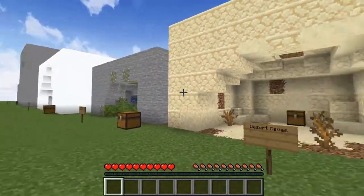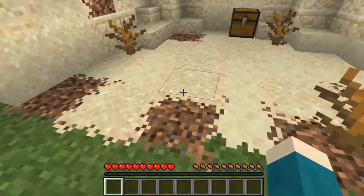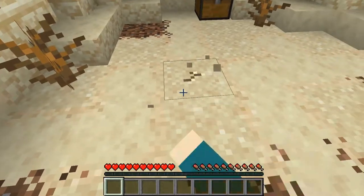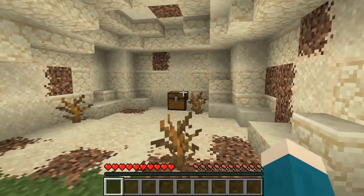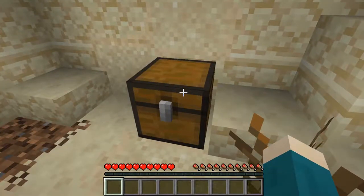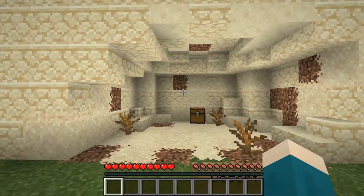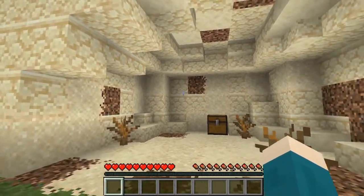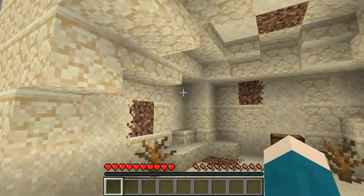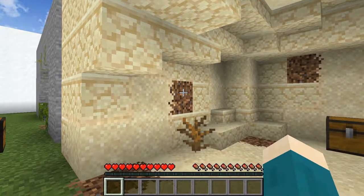For my third cave design we have the desert cave. This would consist of sandstone, sand, coarse dirt, dead bushes and on occasion loot chests which could contain emeralds, sand, bones and even rubies. If they were to generate under badlands biomes then instead of sandstone and sand it would have red sand and red sandstone, and terracotta instead of coarse dirt.